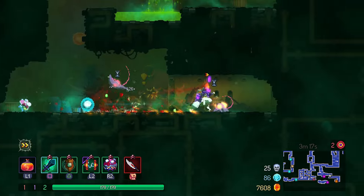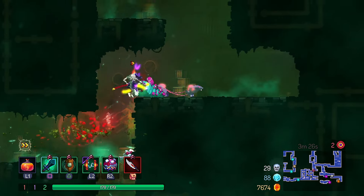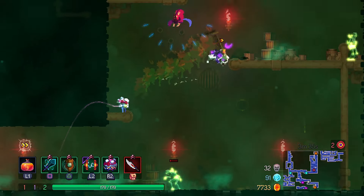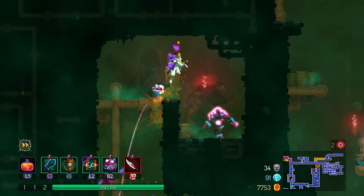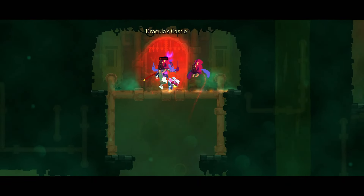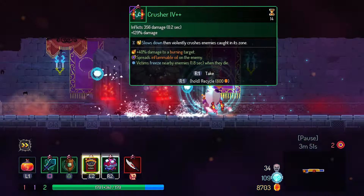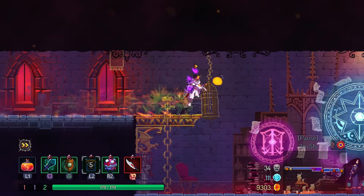Now I'm curious — if you don't pick up a single scroll, do enemies scale? Does enemy power scale with the amount of scrolls that you pick up? Is the meta actually to only pick up a very limited number of scrolls? I'm curious.